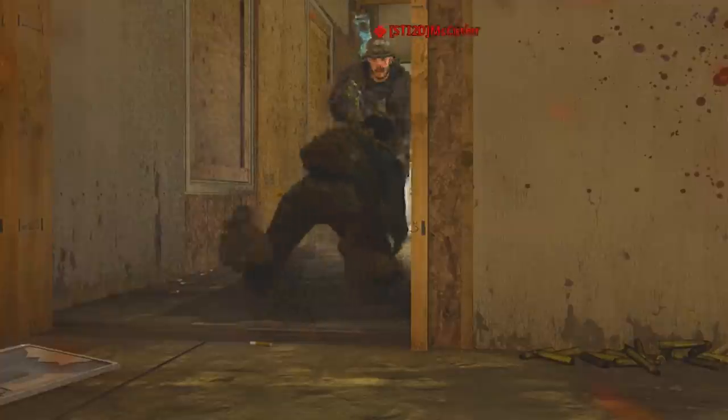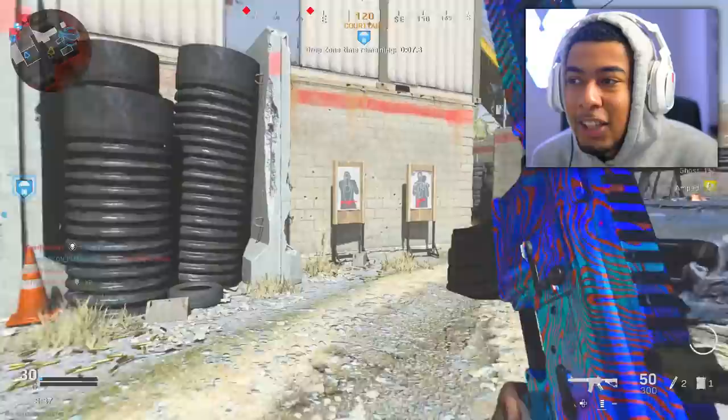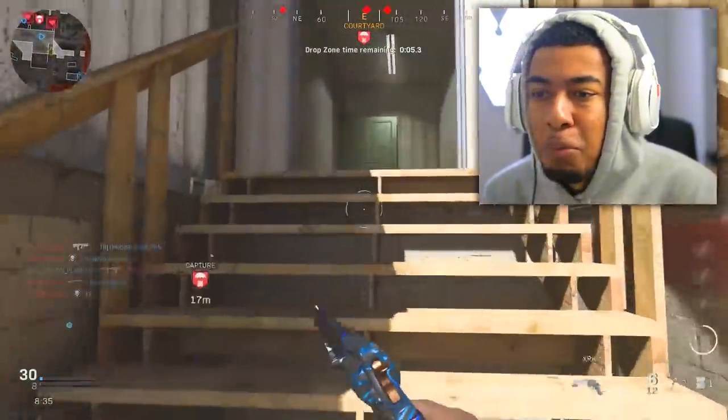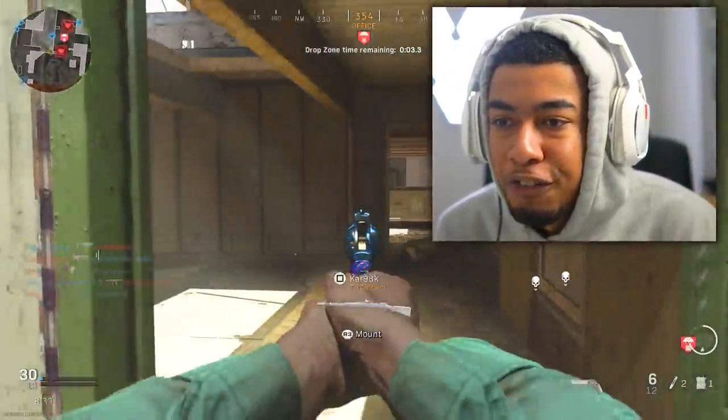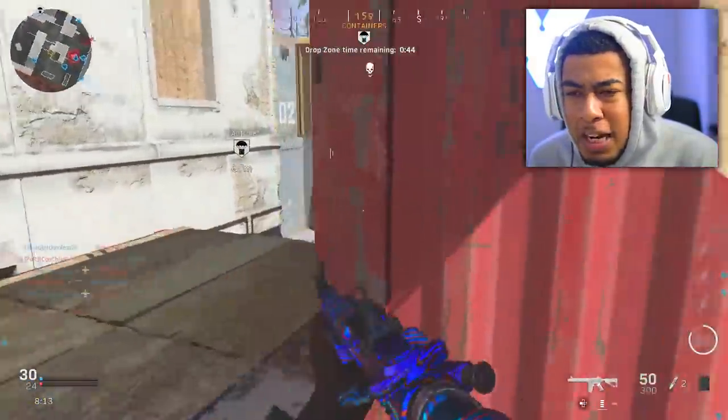That's a hit marker - that's good on this game as well because people literally just camp. So again the forced movement is great - same with Cranked, people are forced to move because they've only got 30 seconds to get another kill. They also added a 24/7 Shipment and Shoot House game mode which is absolutely insane.